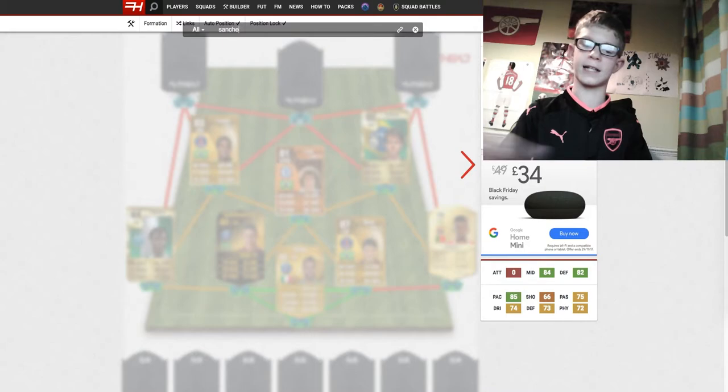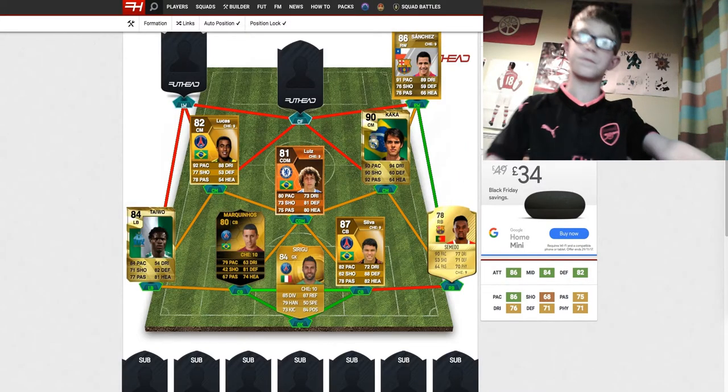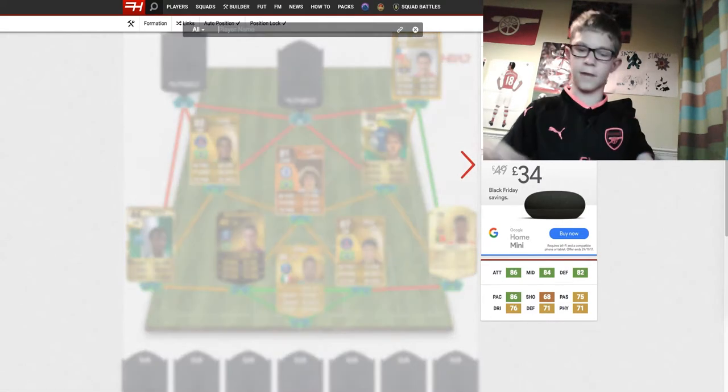Right wing is going to be Alexis Sanchez back when he was at Barcelona. We're going to use his card from FIFA 11 — his 86-rated card with 91 pace, 89 dribbling, 76 shooting, 76 passing, and just amazing stats.